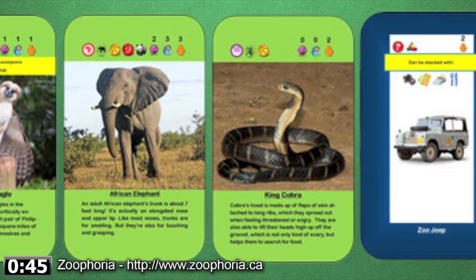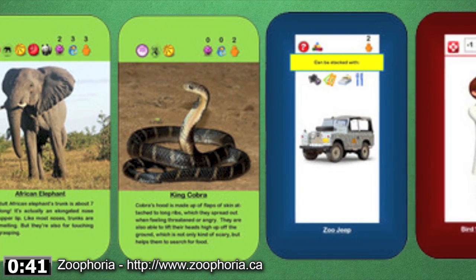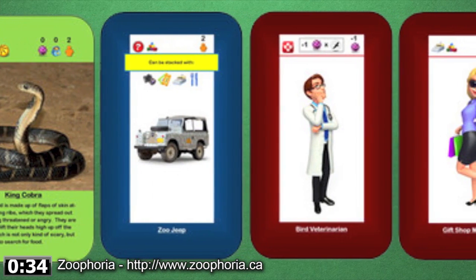Each employee and animal has a little orange icon that determines how popular they are. For each visitor point, you must move your scoring marker one space up. After that, it is rinse and repeat — seven times to be exact. Don't worry, it goes quicker than you think.